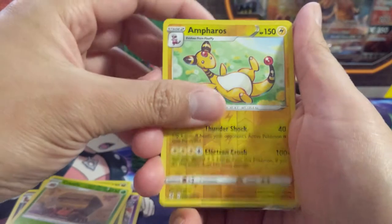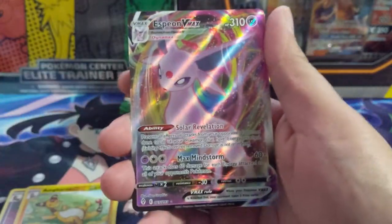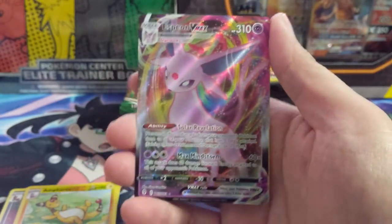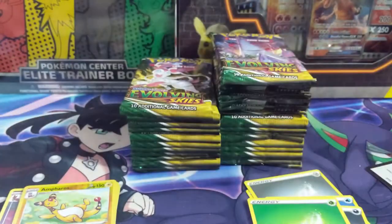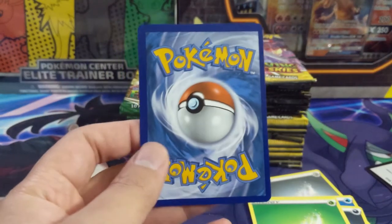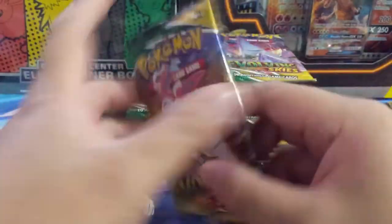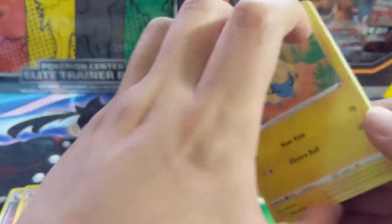This is gonna be our first hit — we have an Espeon VMAX. Not bad, certainly any evolution I'm sure is good with Richard Omega. Let me take a look — yeah, this print wave, the initial print wave, centering is quite poor. I don't recall how it was on the alt arts and secret rares — I was told those could easily come from different sheets.